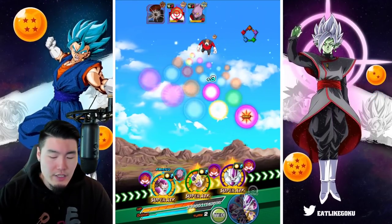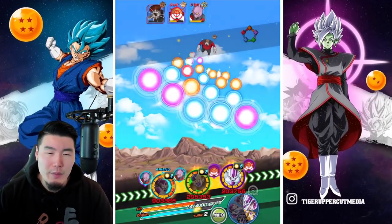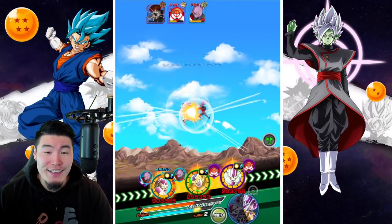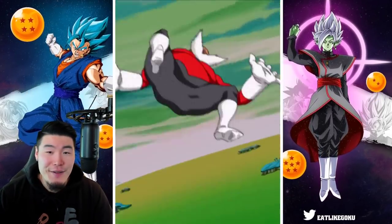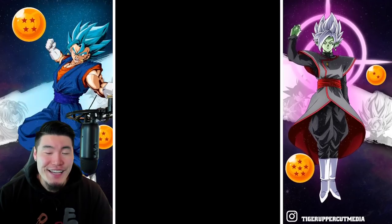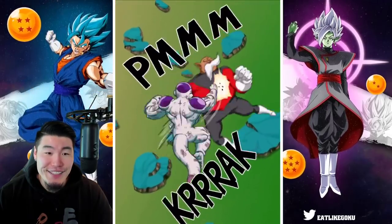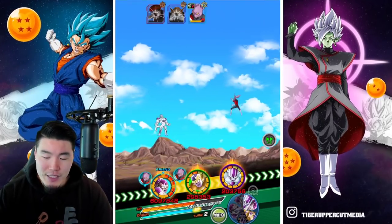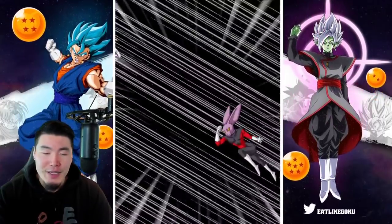I think we should be able to finish off Topo here, and then all we've got left is Dyspo - no need to pop any more items. We're getting at least a double super here from Full Power Frieza, and then the other guys should do the cleanup duties. The design for Topo is so funny - I bet when Toriyama was thinking about how to design Topo, he just saw Mr. Potato Head, picked it up, and was like, 'Okay, we can work with this.'